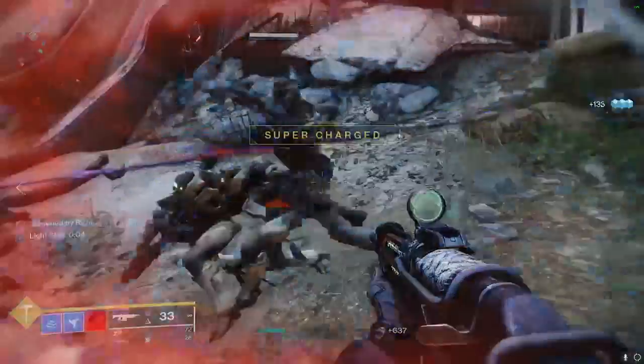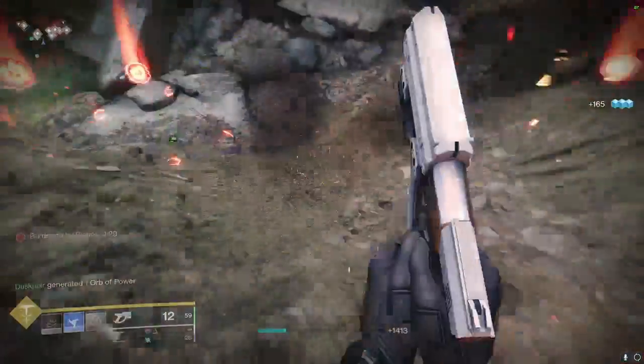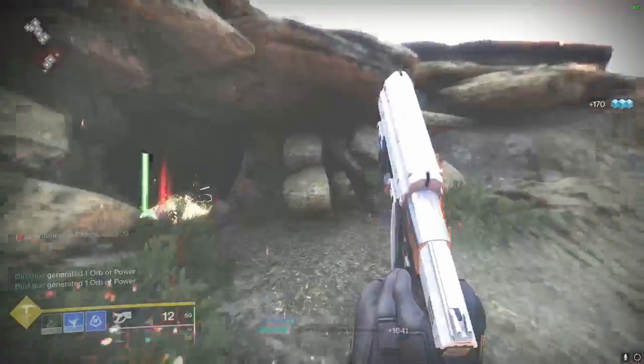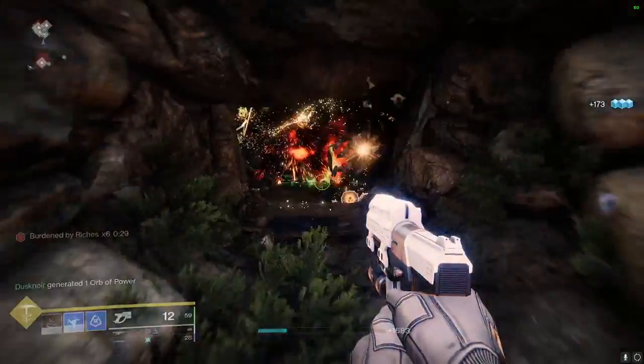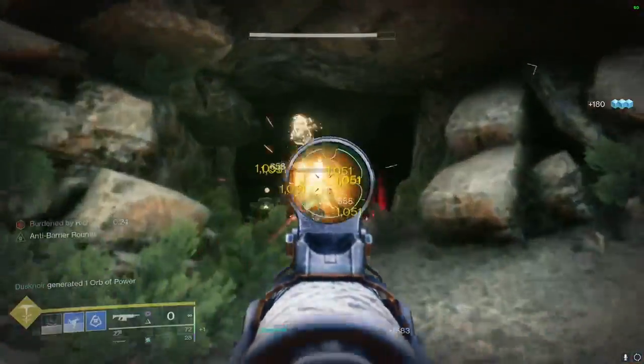If that timer runs out, you die. The way to refresh it is just getting more engrams. Look at all these engrams. So it should be stacked about the engrams maybe? That'll work, cause this is the loot cave and everyone spawns in here.